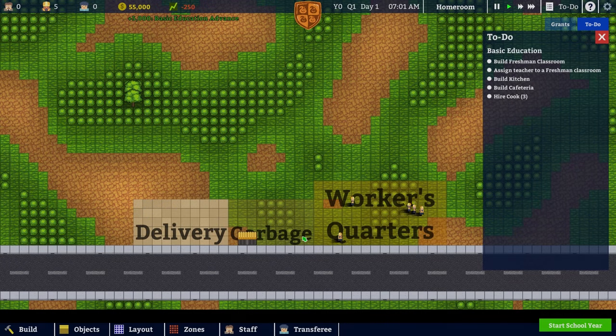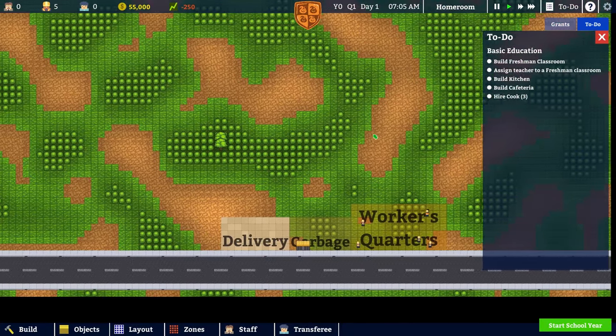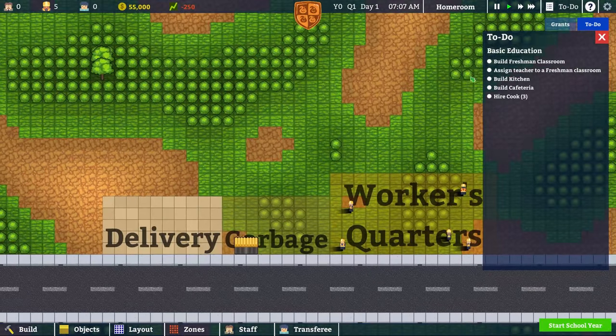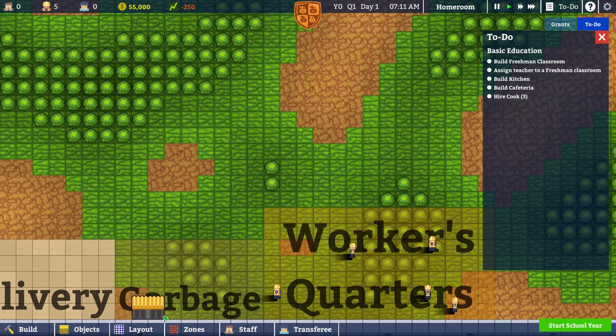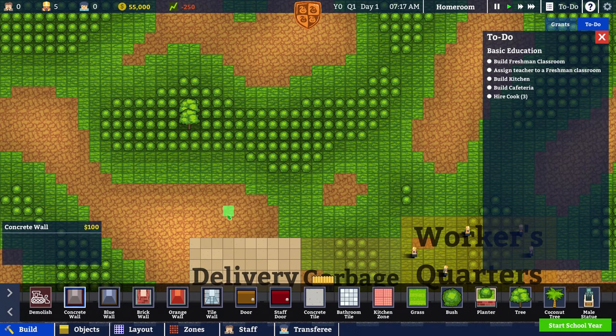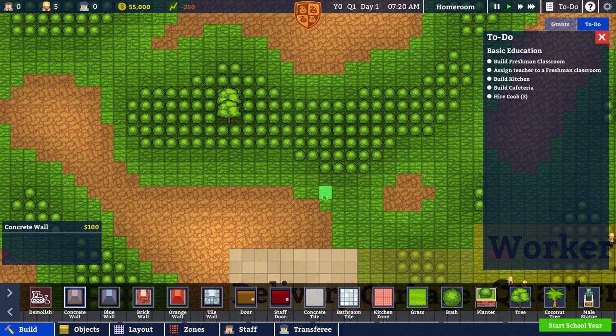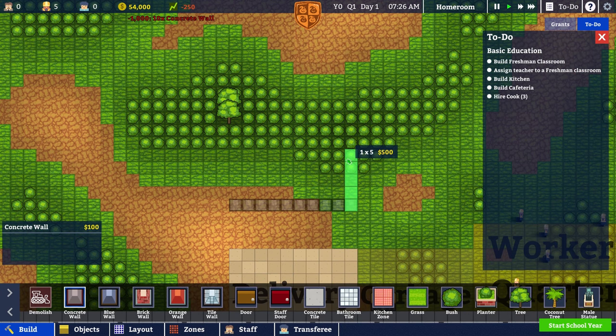Let's go ahead and start the school year. As you can see, this is very Prison Architect-esque in terms of style and controls, as I mentioned before. We have our to-do open, so we're going to have to build a freshman classroom. That's the first thing we're going to have to do. If you play Prison Architect, you'll get an idea of what you have to do and how to build. It doesn't have a tutorial, from what I can tell, other than this to-do. We're going to build some basic education — I'm going to make this one a little bit bigger than I did last time.